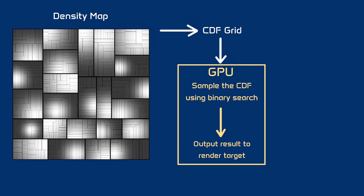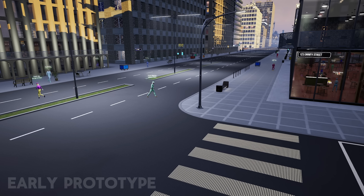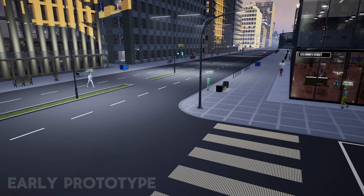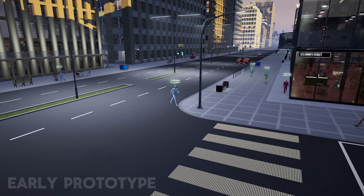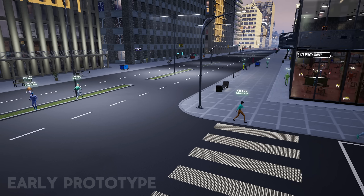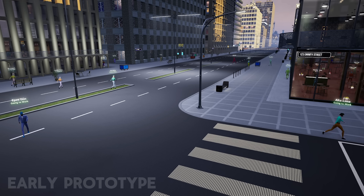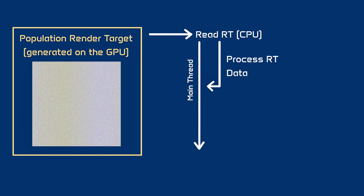Even with that, the locations and paths calculated on the GPU are meant to be approximate — this is the lowest level at which all NPCs are calculated, and it is only used to determine whether they are in range of the player or not. The more detailed behaviors are calculated on the CPU, only for the NPCs currently in range. This is not a fast operation, so I only do it every few seconds using a separate thread to make sure the game thread doesn't get impacted.